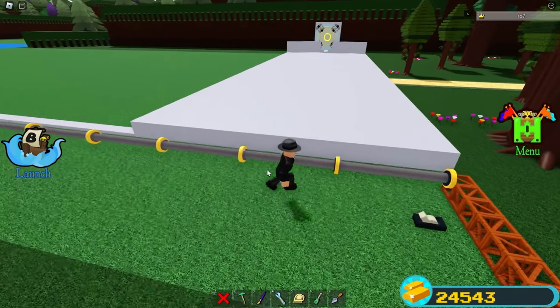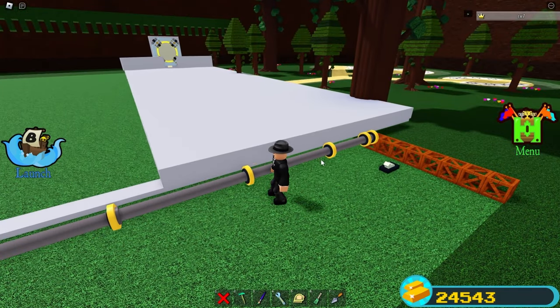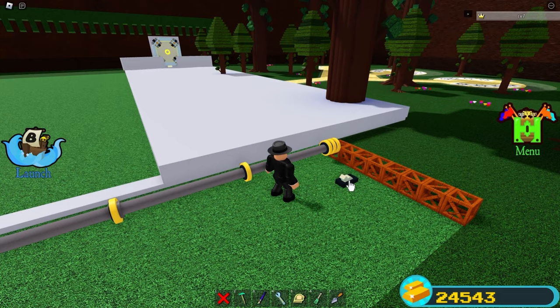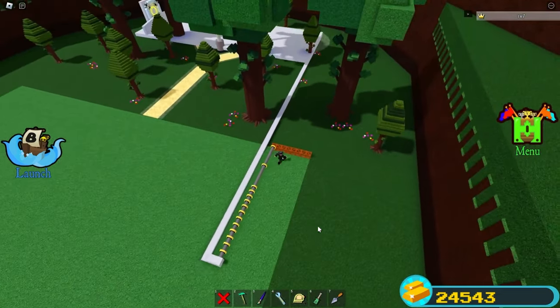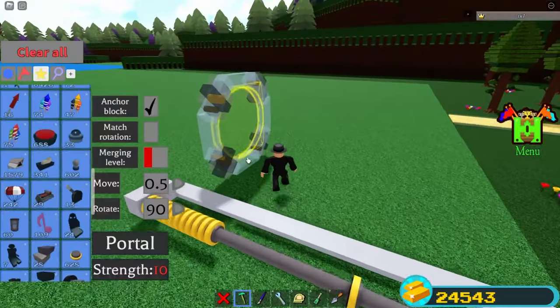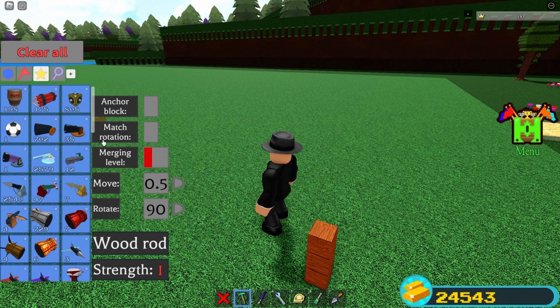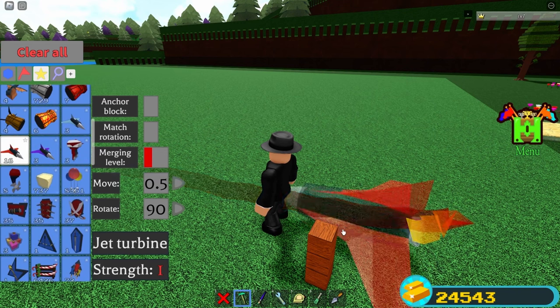Click on the switch and make sure everything is unanchored. Before clicking the switch, click on the first three pistons and then click the switch. As you can see, it's now perfect, covering the whole spawn capture. Place yourself inside Fraud, turn Anchor Block off, and place yourself a normal jet turbine and a block at the end of it.